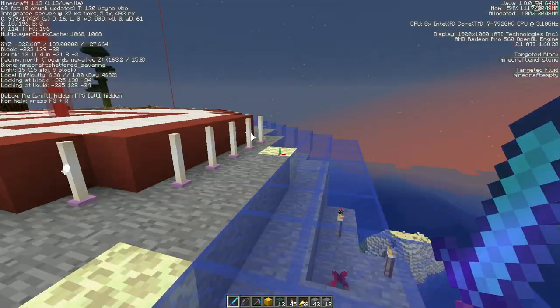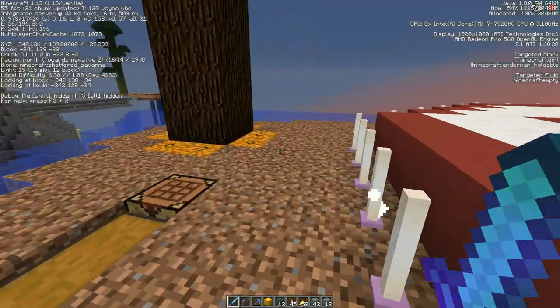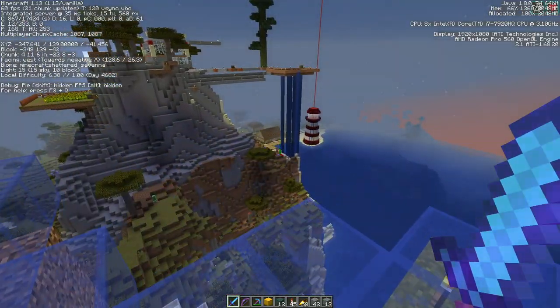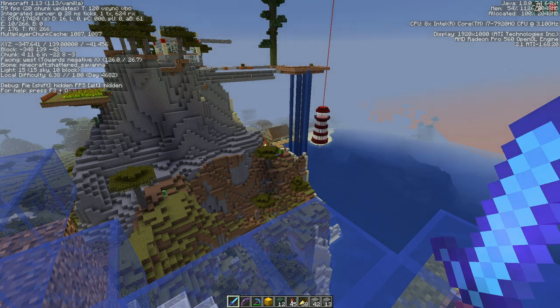I am a little bit nervous about upgrading the server, just because of some of the things that I've seen in some of the snapshots. So I decided to test it out. I downloaded the world and rearranged things a little bit. The third line on the F3 screen says integrated server at 30, popping between like 30 to 40 millisecond ticks.